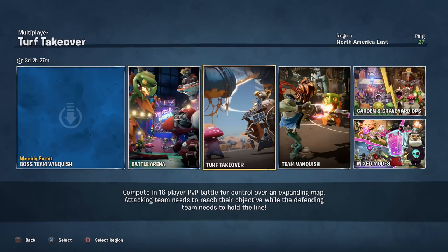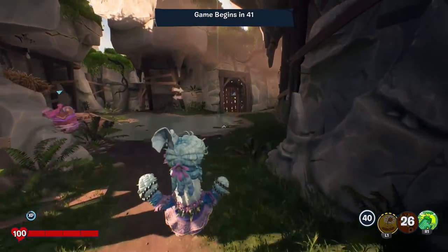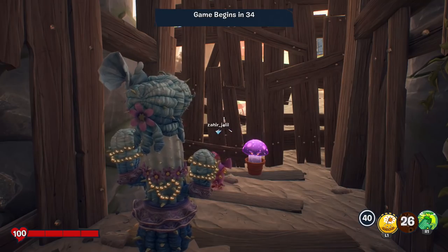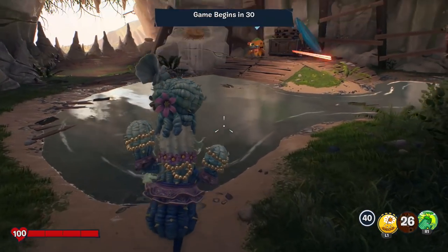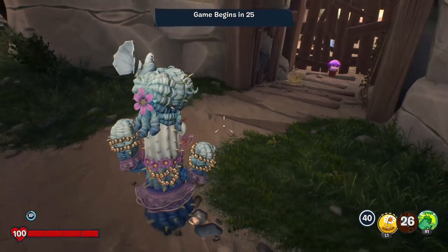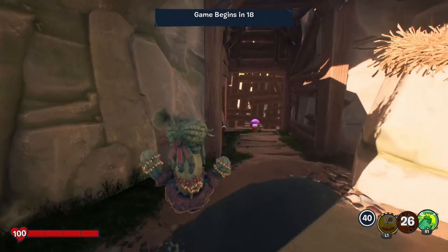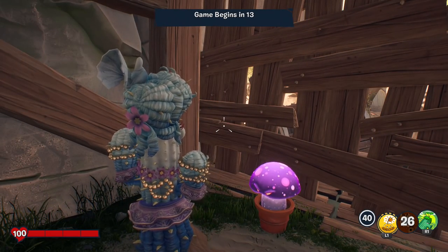We're going to go into some Turf Takeover and have some fun with it. We're on the attacking team to start things off. I really do like the look of this costume. Definitely the color set is a bit different — the colors are just a little bit duller, not dull in a bad way, compared to like the bright orange of Citron or the bright pink of the acorn. I think that might help us blend in in some situations.